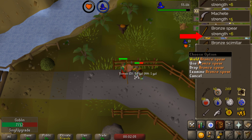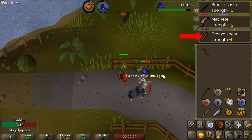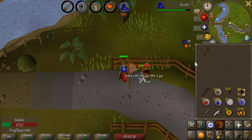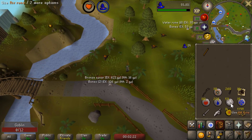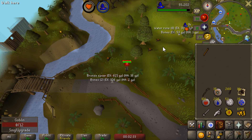That was actually a gear upgrade. We're trying to use up some of our inventory spaces and get rid of these mind runes. I think that's actually the next item in the melee tree — the bronze spear. Well, there's another one. These things are not actually that rare. I thought they were. That is an unexpected gear upgrade, but I will take it.